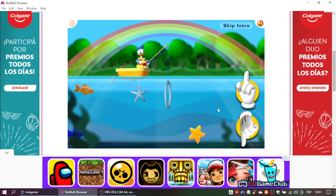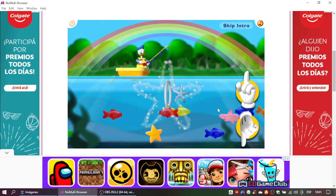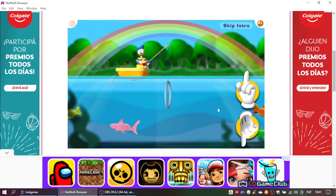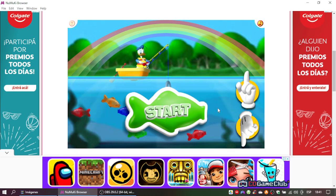Be sure to catch these starfish to earn points while you're playing. But stay away from these pink eraser fish — each time you catch one, the eraser fish will erase one color from your rainbow. Click the flashing green button to start the contest.